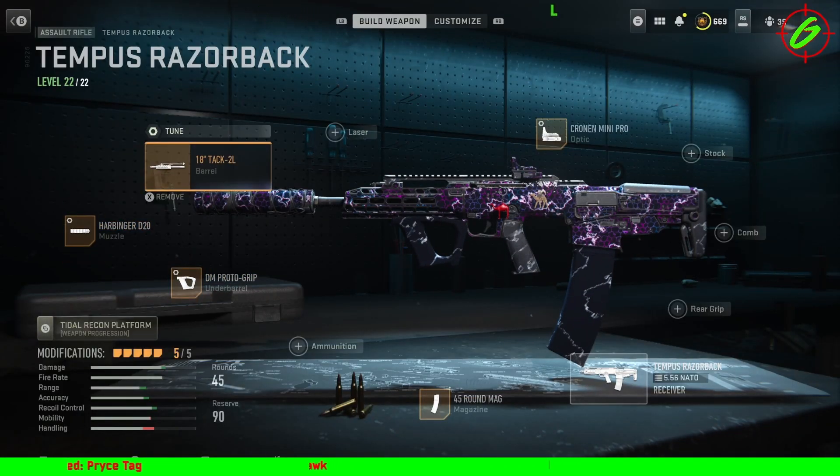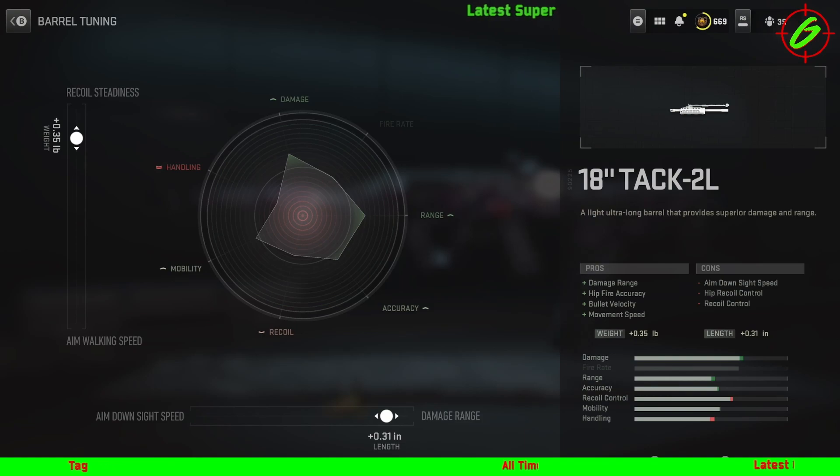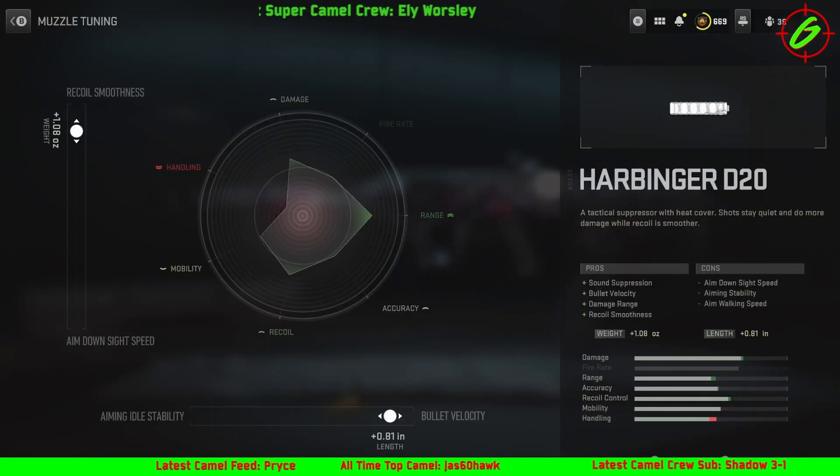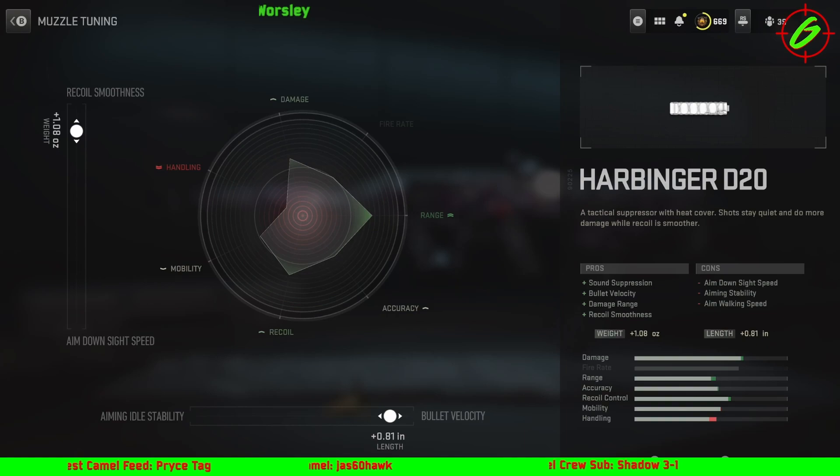I've gone for the TAC longest barrel as I usually do — TAC barrel 18 inch. That's my tuning on damage range and recoil steadiness right there. I've gone for the Harbinger D20 muzzle. I'm not sure if there's any better muzzles out there right now, but as far as I know that's the best one available right now.